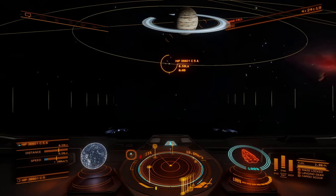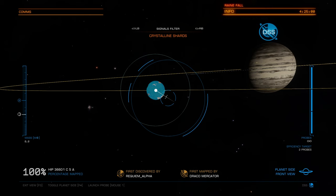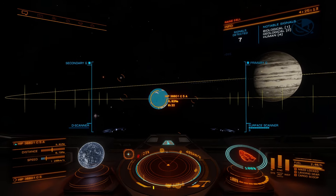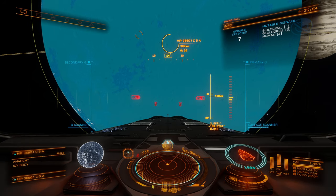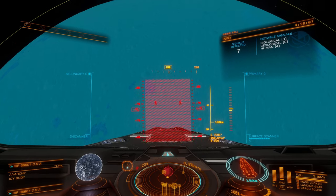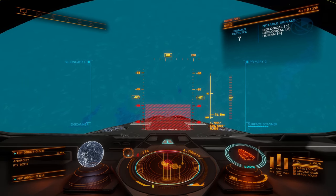We're approaching our first crystal shard planet. Body C5A is a technetium planet. When you make your approach, just make sure you approach from the sun side of the planet — it's going to make things a little bit easier. I've been here quite a bit in the past so I don't have to scan the planet, but as a reminder for those that have never been here before, you're going to have to scan the planet so you know where the hot spots for the crystal shard trees are located. Orbital flight engaged.